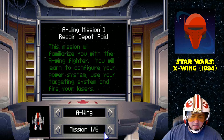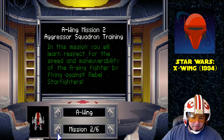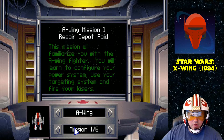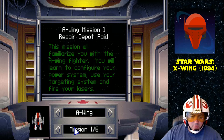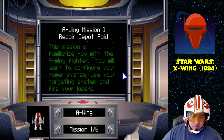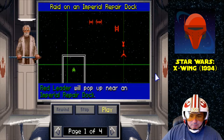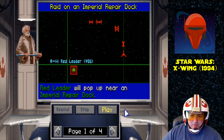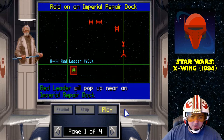I did read this at the end of the last episode, but just a refresher. This mission will familiarize you with the A-Wing fighter. You will learn to configure your power system, use your targeting systems, and fire your laser. The leader will pop up near an Imperial repair dock. Sounds like it's going to be pretty simple, almost like the first mission with the X-Wing.